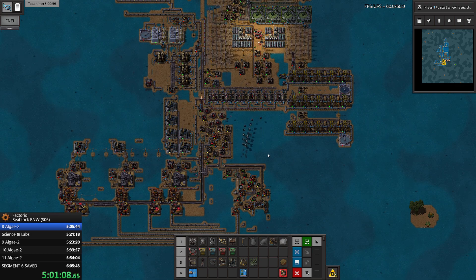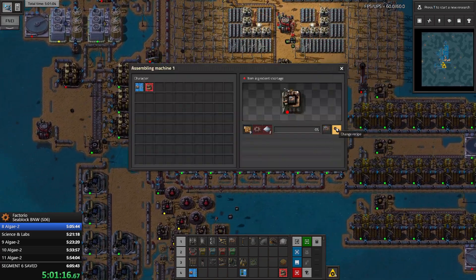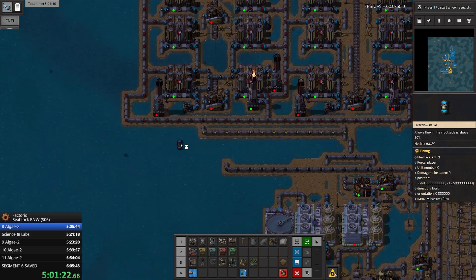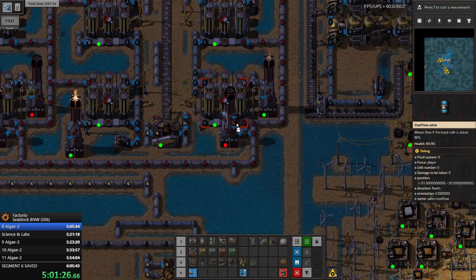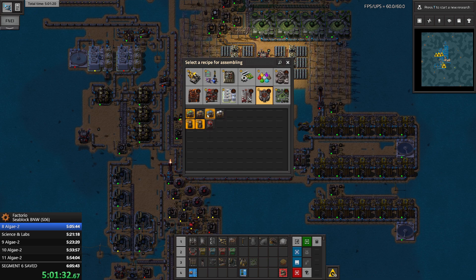We absolutely have to get the assembler, because without it we'll have pretty low power and we cannot really have the bots flying around doing their thing with such low power.